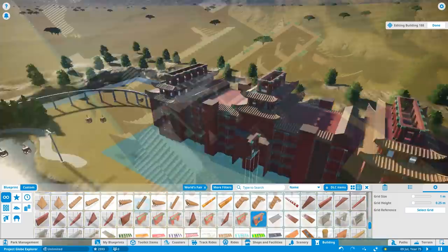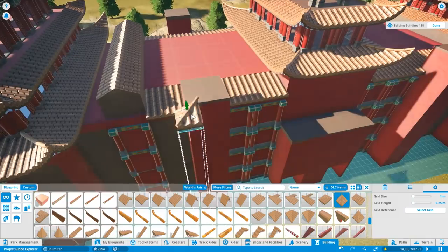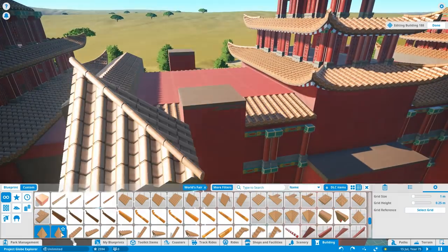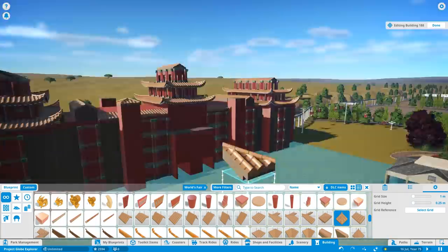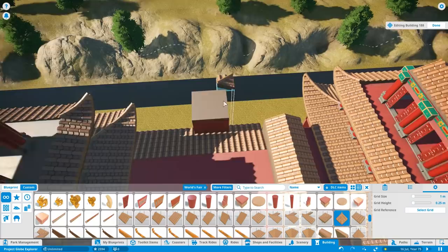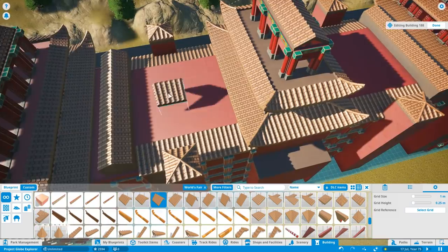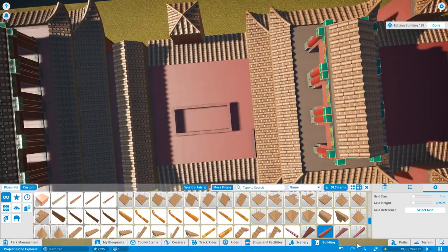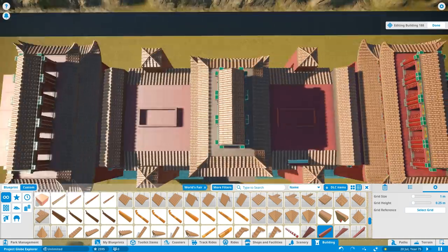It's also a little bit inspired by Lingbao, which is a hotel at Phantasialand in Germany — a Chinese-themed hotel that actually backs onto the park and the Chinese-themed area. That's gorgeous. On a night they open it up so you can walk around the area with music playing, just taking in the atmosphere. It's quite relaxing and a little bit eerie. I actually find the atmosphere at Hotel Lingbao to be a little bit spooky.